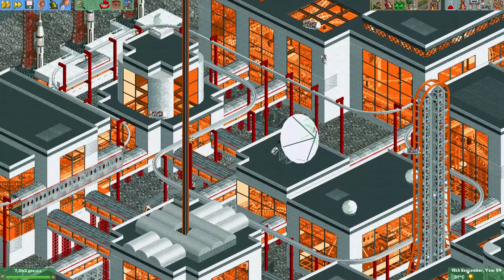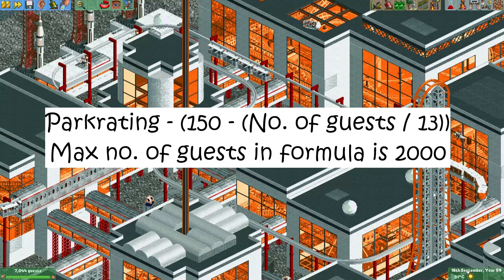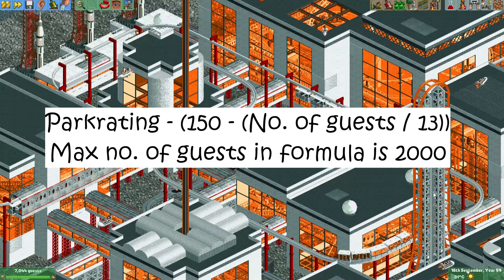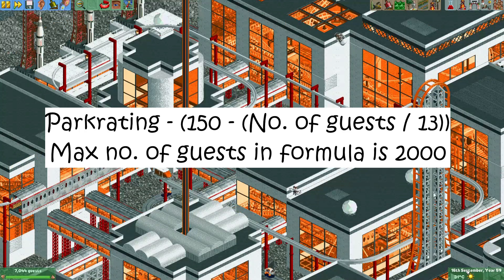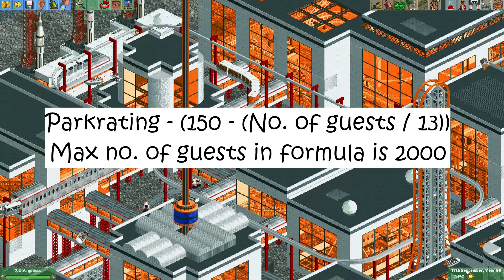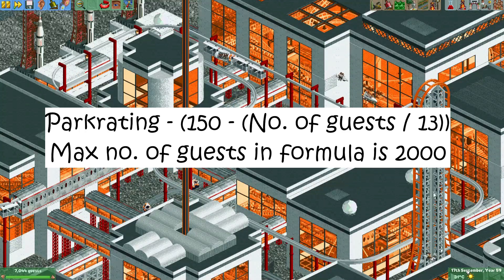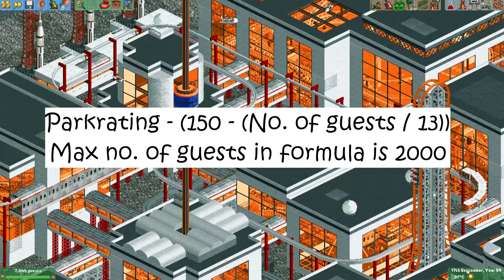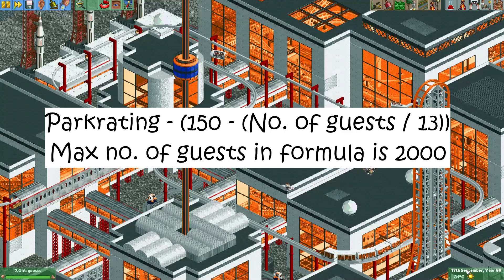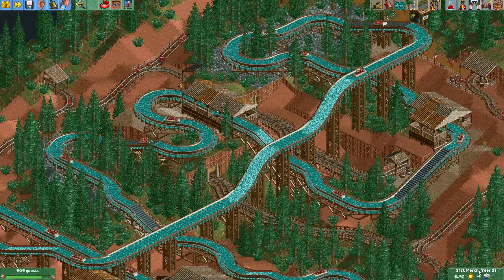The game takes the number of guests in your park and divides it by 13. If there are more than 2000 guests the formula will simply use the value 2000. Dividing the number of guests by 13 gives a value between 0 and 153. This value is subtracted from 150, giving a value from minus 3 to 150, which is then subtracted from the park rating. So if you have 0 guests the park rating would be 150 less; if you have 2000 or more guests the park rating would be 3 higher.